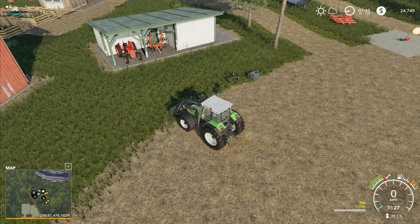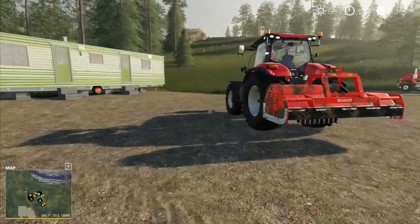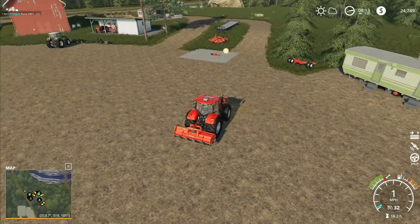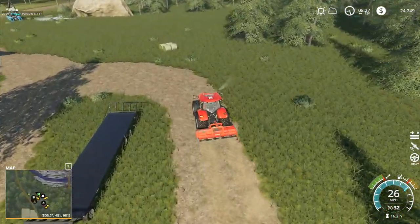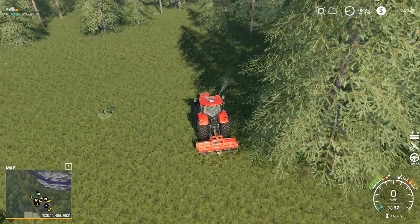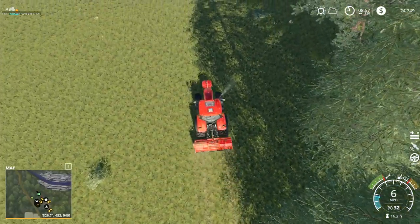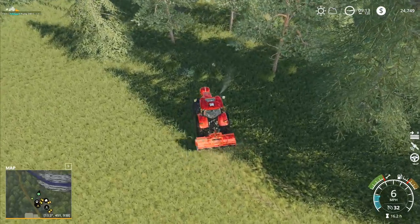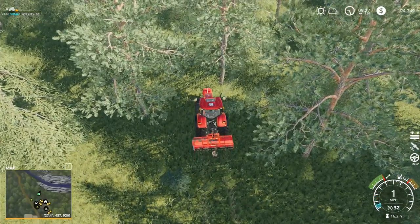I'll bring you in and drop you down there, then we'll go trim off some of the tree stumps - first over by the sheep pen, then up on the hill. We're going to want to sell as much crop as we can so we can buy the next sheep pen. It's going to cost us 180 grand to do that, and we're also going to need to buy an animal transport so we can move the sheep from one pen to the next to keep breeding them.